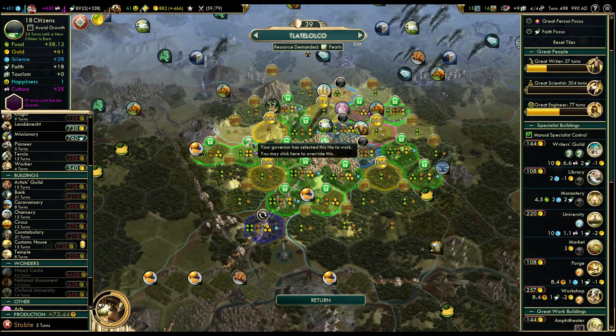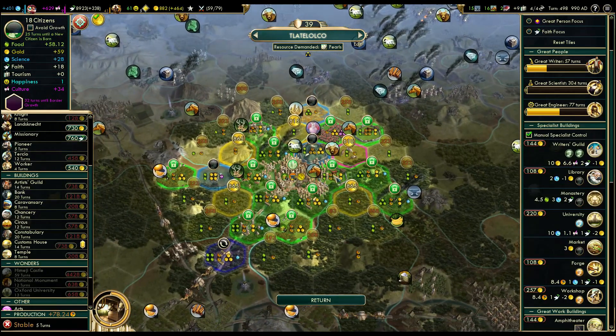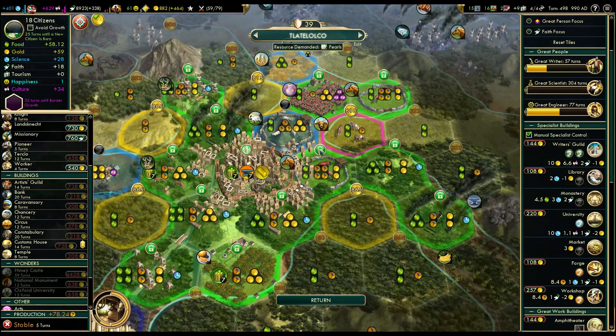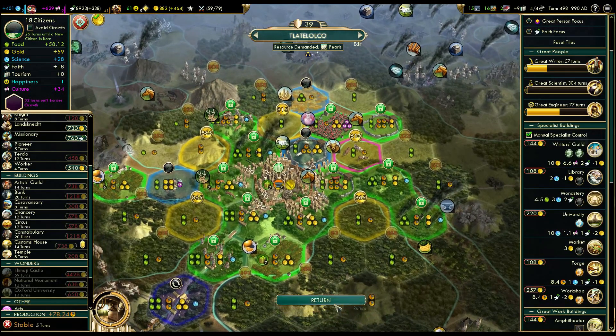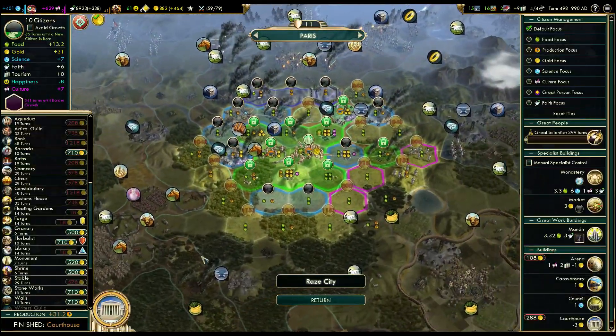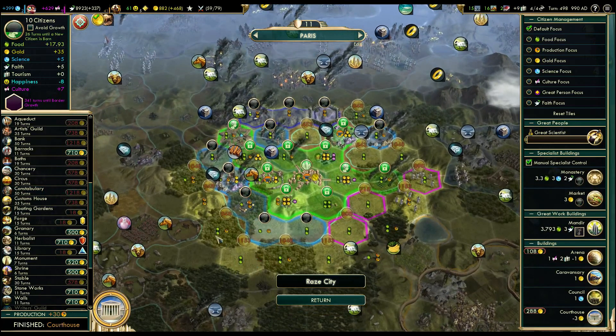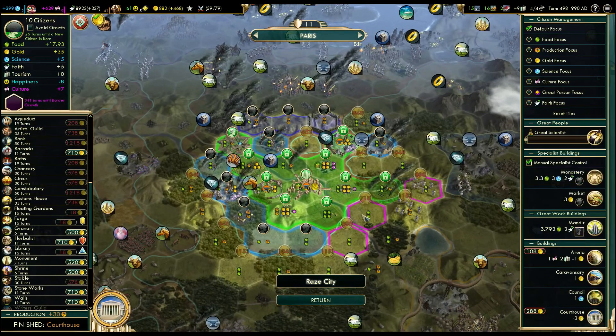The village is kind of bad - not working the horse, that might be bad micromanagement. I'm going to think about working the sheep instead of the university. Faris is finally done with the courthouse. Let's queue up some of the basics here. And why are we working the monastery? We want to grow and get decent production. This tile should be decent when it's fixed.